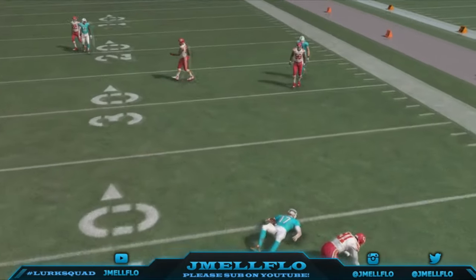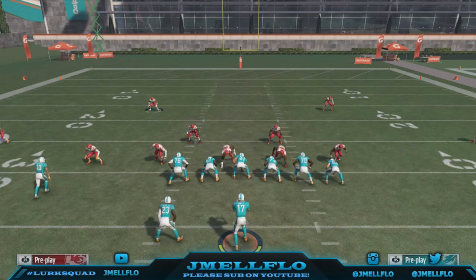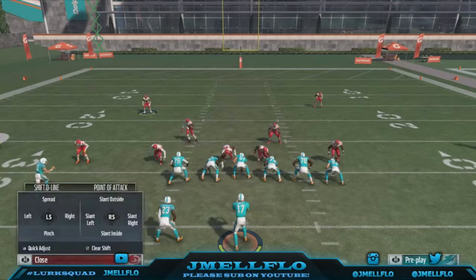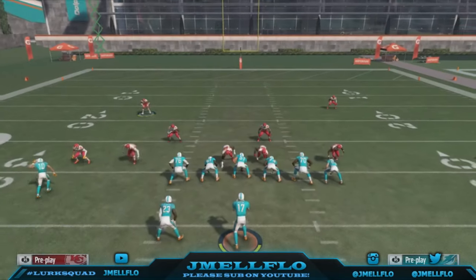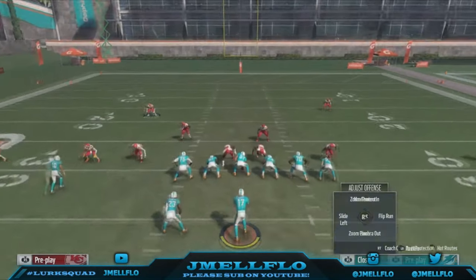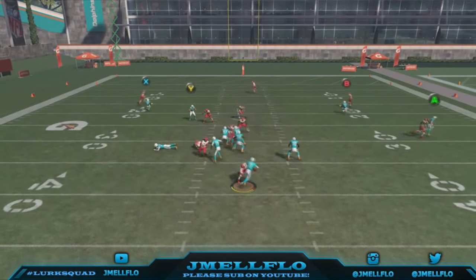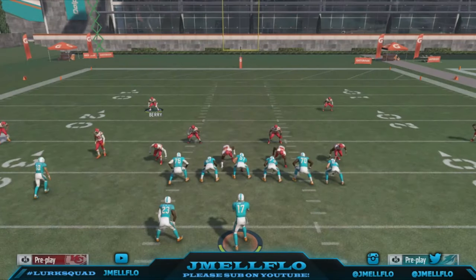Look at this — we got a free gap! I told you that's the best blitz in the game. Just base the line, press — and that's how fast it is to set up. It's not that hard. Even if they block a running back, as soon as they hike you can send the spy at them. It's the best blitz in the game — only an A-gap blitz in the game.